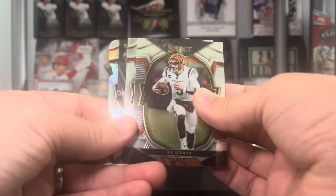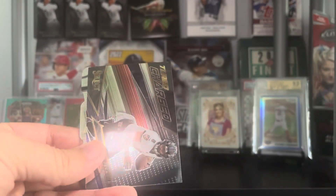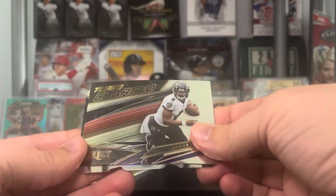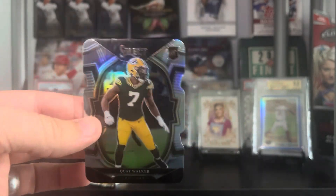Next pack is Select. Another silver die-cut — we got a Joe Burrow, Rashaad White, a Turbocharged of Lamar Jackson, and our silver die-cut is going to be Quay Walker on the rookie.